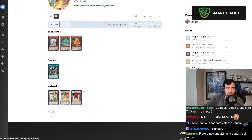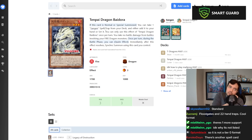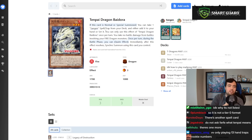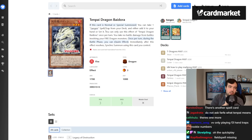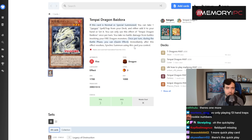Reading the first Tenpai card: if this card is normal or special summoned, you can take a Sanguine spell/trap from your deck and add it to your hand or set it — once per turn. You take no battle damage from battles involving your Fire Dragon monsters. Once per turn during the battle phase, quick-effect Synchro. On summon: add a spell/trap. During battle phase: quick-effect Synchro — not too bad.